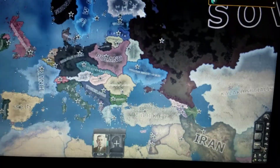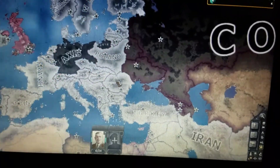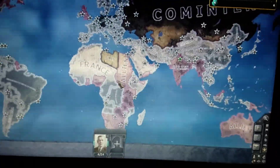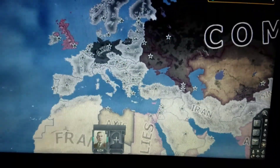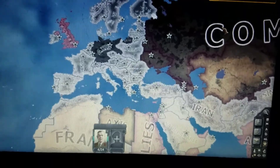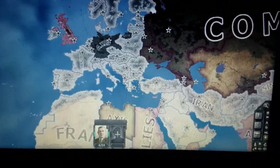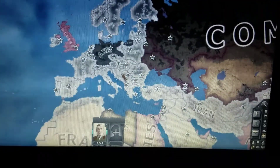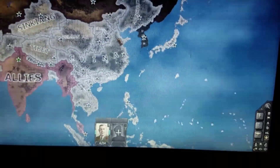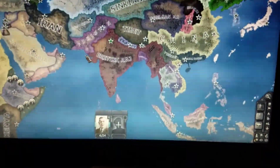Road to 56 also allows more countries and foreign factions. Starting in 1936, by default you only get the Axis, the Allies, and the Comintern — which is the communists. There's also just Germany and Korea for now, and other countries will be joining factions over time.